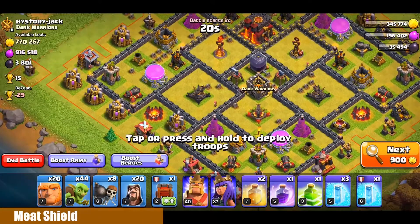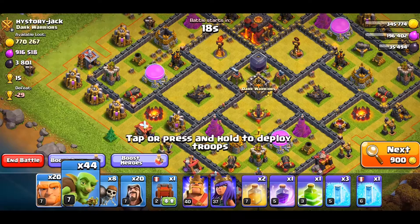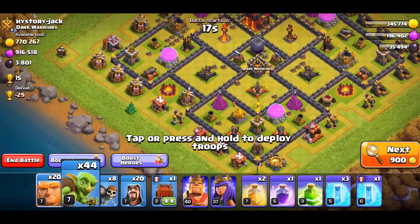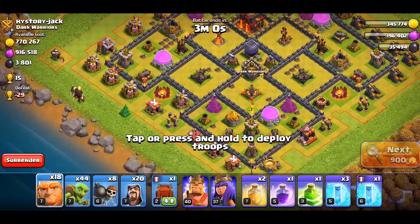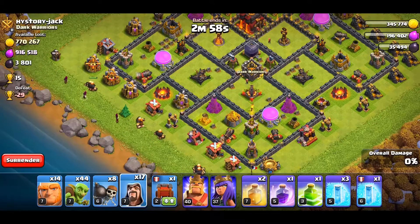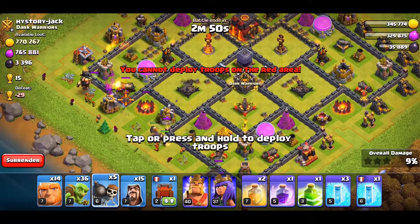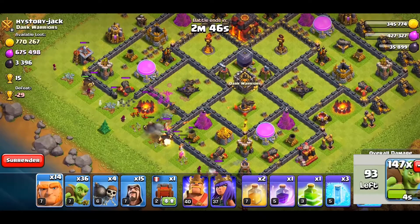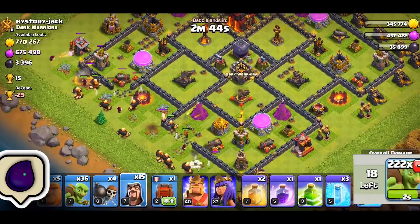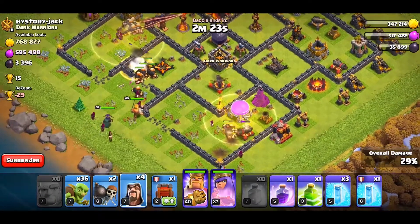The second strategy is Meat Shield. It also has a lot of Goblins, so you can change the number of troops as per your need. We will make a line of Giants followed by Wizards and Wallbreakers behind them. The more Goblins you add into this strategy, the more Dark Elixir oriented it becomes. We will then deploy our heroes along with the remaining troops.